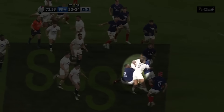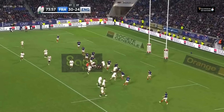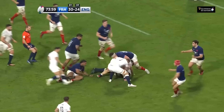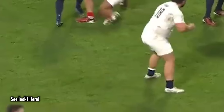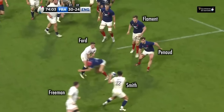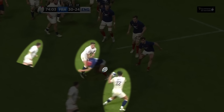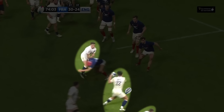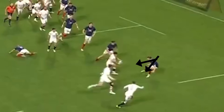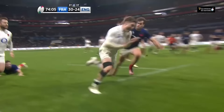Take notice here of Tommy Freeman making the stock standard carry in midfield. It might not seem like much, but as we check out Keir's pass to Ford at the next phase, we notice a slight wee player appearance at the edge of frame. As Ford's pass reaches Smith, the camera tilts down to show us a brilliant wrap-around line from Freeman. Because of the midfield carry, it allows his wrap-around to go undetected by the French defence. This now means suddenly we have another overlap, as Freeman finally gets his first test try nearly two years after his debut.